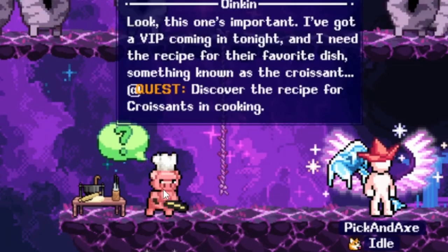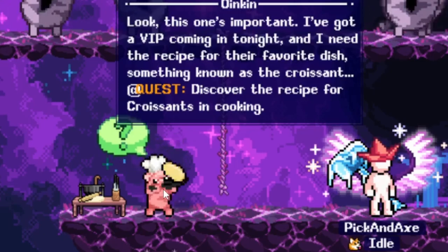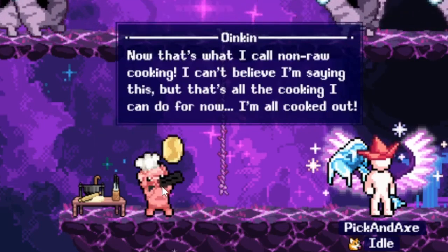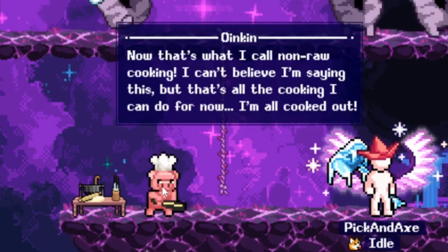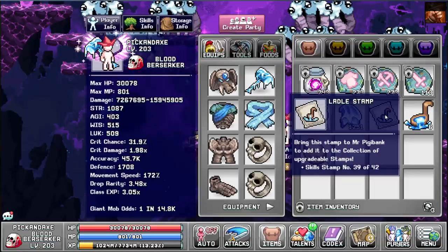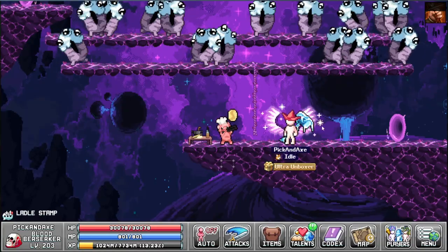I got the VIP coming in tonight and I need the recipe for the favorite dish — something known as the croissant. Now that's what I call non-raw cooking. I can't believe I'm saying this, but that's all the cooking I can do for now — I'm all cooked out. We got the ladle stamp, let's drop it and pick it up and head back to town.